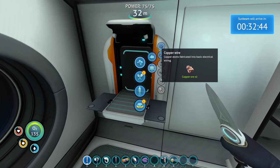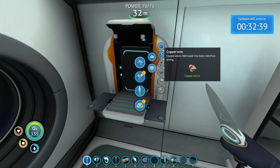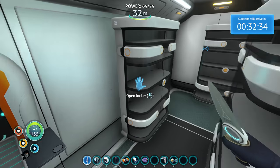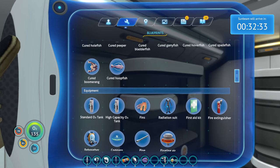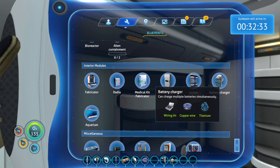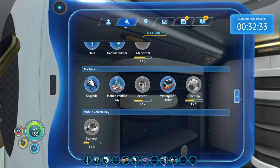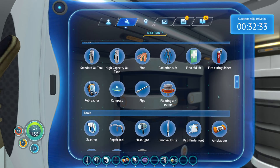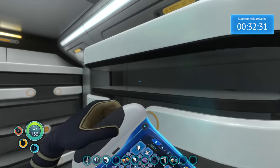Copper wire — I'm gonna make two. Because what I want to make, in addition to the battery charger, which if I remember right needs a wiring kit, copper wire, titanium, there's also a compass needing a similar set of ingredients. Wiring kit though — I've got to make another one. Silver ore. Okay, I can probably do that.